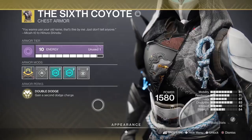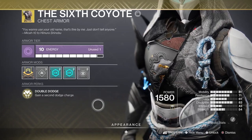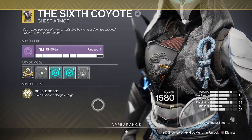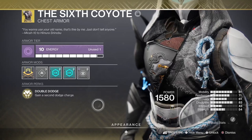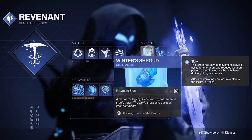The exotic I've chosen to use is the Six Coyotes. This might seem quite basic at heart, but it embellishes one of the truest attributes of the hunter — the dodge class ability. This essentially gives us a second dodge, and the first subclass we're going to deep dive into will be our Revenant hunter.